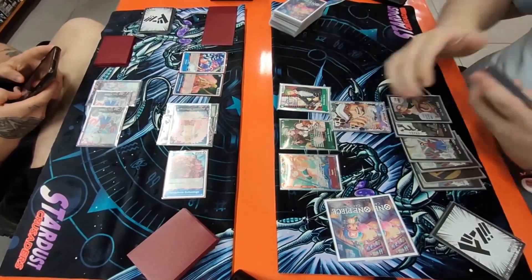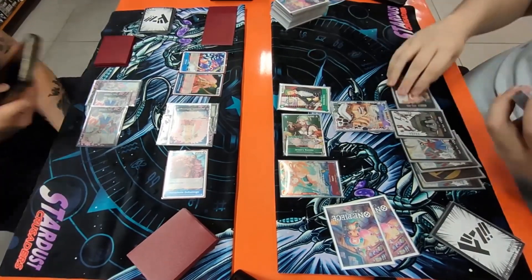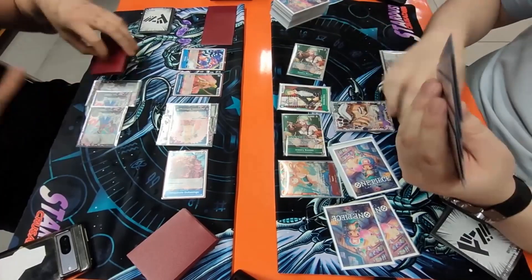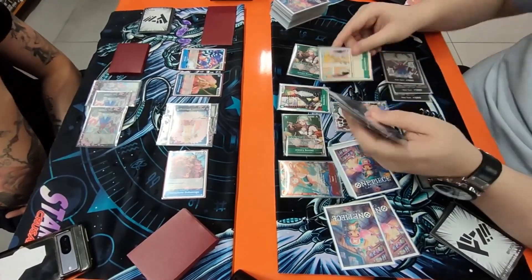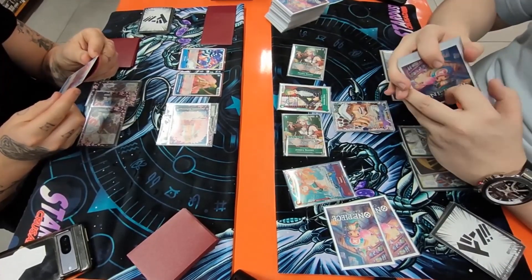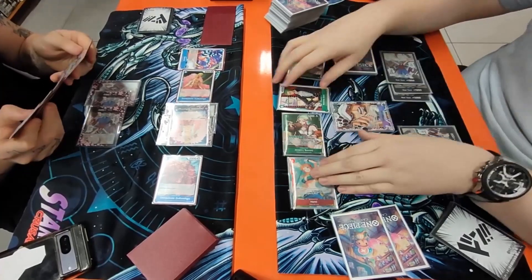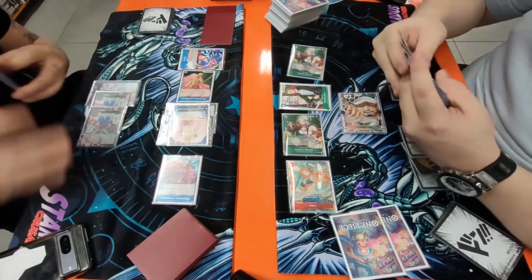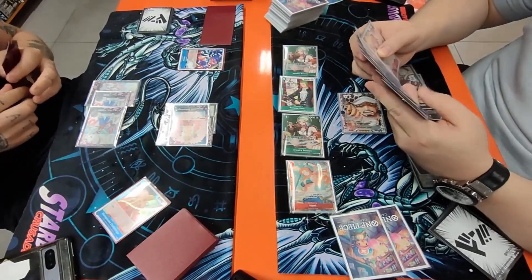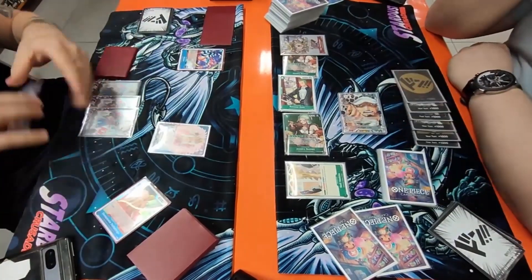We unrest our Don and draw for turn. We use the Bonnie ability, looking at the top five, hitting the re-stand Law — not really the Law we want, but not bad. We play another Bonnie, looking at the top five again, but we hit Basil Hawkins instead. Hawkins is actually a very powerful card against this deck. We swing 2k into the one cost Doflamingo with Nami, then swing five into the main Doflamingo since he can remove our one cost for free. We swing six into the blocking Doflamingo, play a Chopper, then Shambles out the Nami into Basil Hawkins and pass.